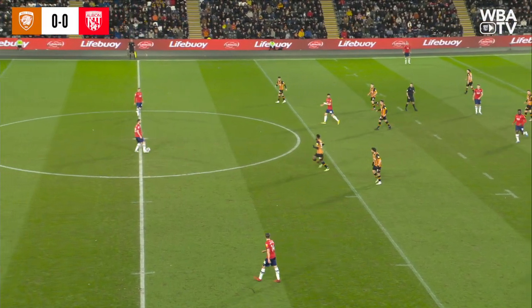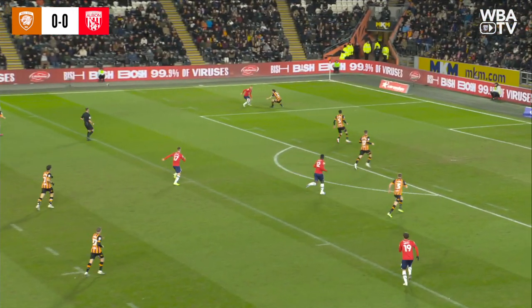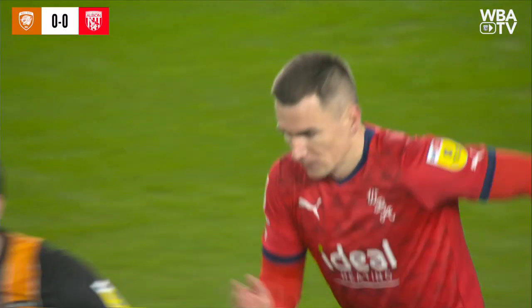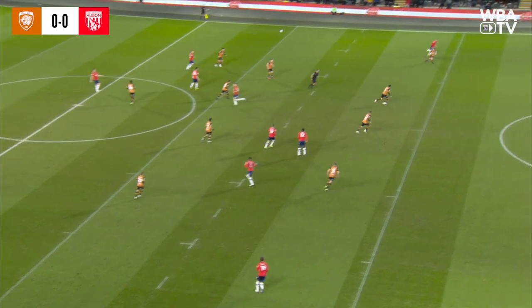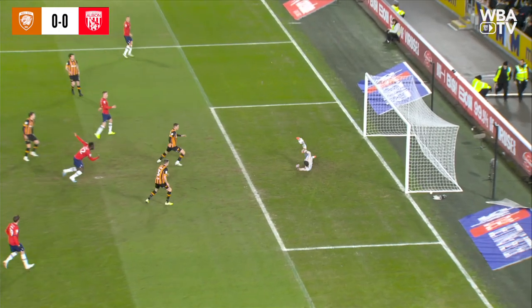Eric Peters on the halfway line. Hull taking their time to push up here — they're happy to let Peters have it. Peters tries to clip it over the top towards Townsend. It's a good ball from Peters. What a touch from Townsend — inside, lays it to the edge of the box. Wallace shoots and it's a save by Darlow, down low to his left-hand side. Wallace met it on the stretch, didn't hit it perhaps as cleanly as he would have hoped.